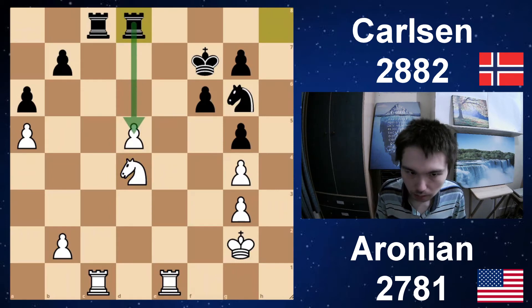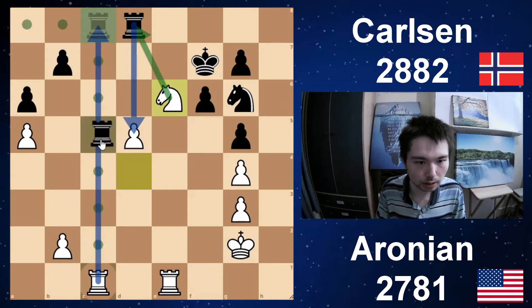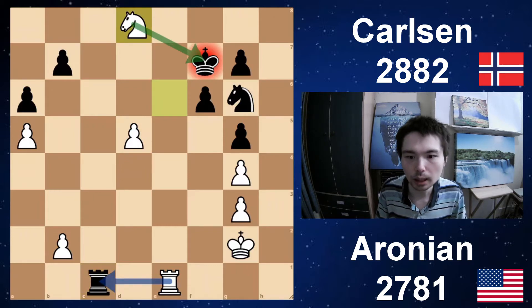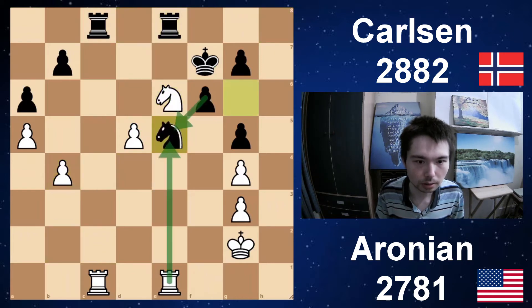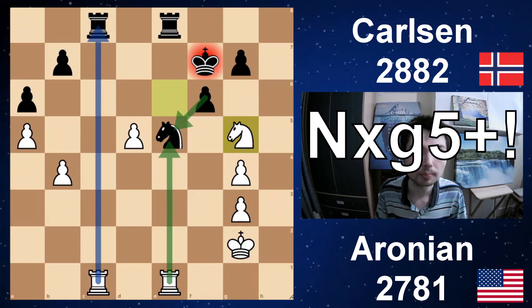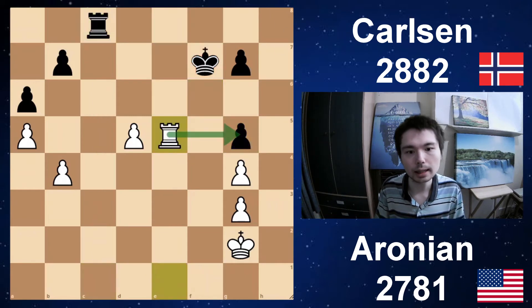Rook d8, attacking the pawn — looks like a good move, but this actually wastes some time with knight e6. You cannot take the pawn because you lose your rook, and you cannot take this rook because knight takes d8 is check. Then you take the rook back and you're a rook up. Knight e6 — white is taking over after rook e8. B4 getting space, knight e5. So the rook attacks the knight but it's defended by the pawns. Really cool tactic here, and I'm pretty sure Magnus missed this. Knight takes g5 check — winning a pawn. If you take, then you take the rook first, and then you take, and white is winning.